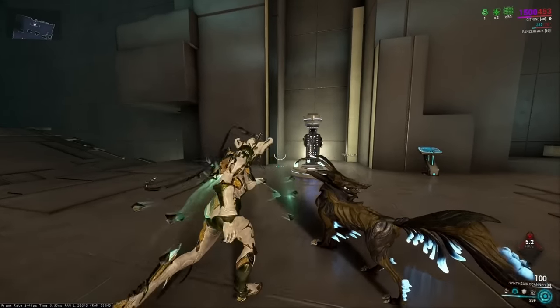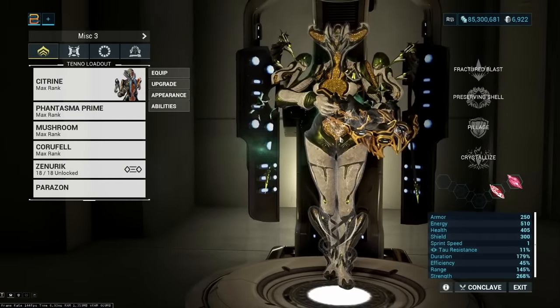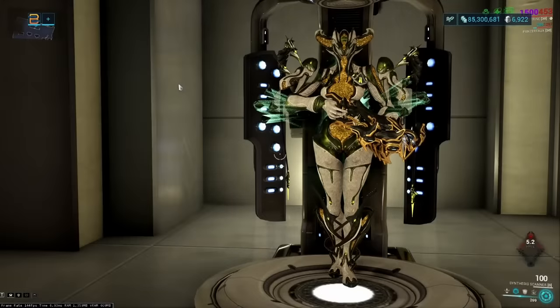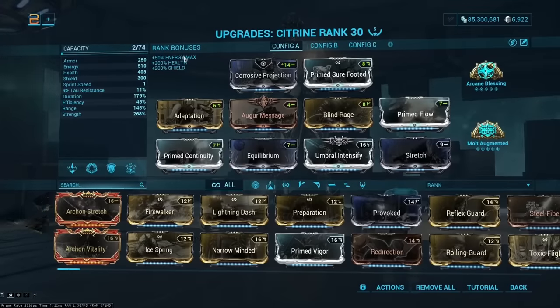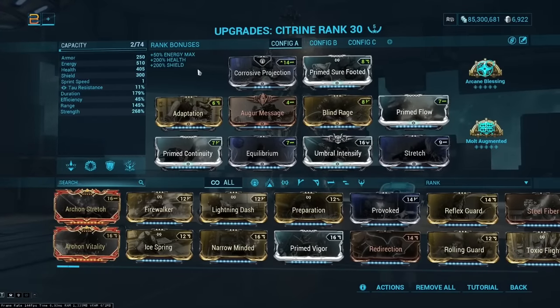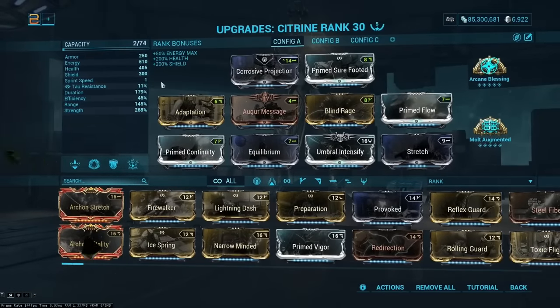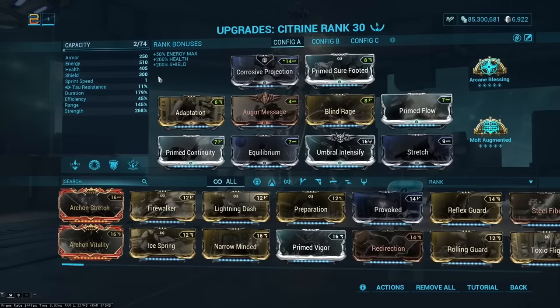If we look at what Citrine's got, you can see I have already started building her considerably — she has a helmet and so on. Her build is a very high-investment build: five forma, multiple archon shards including a tau-forged, full augments, and Pillage subsumed. This is max investment, but you absolutely do not need to do this.